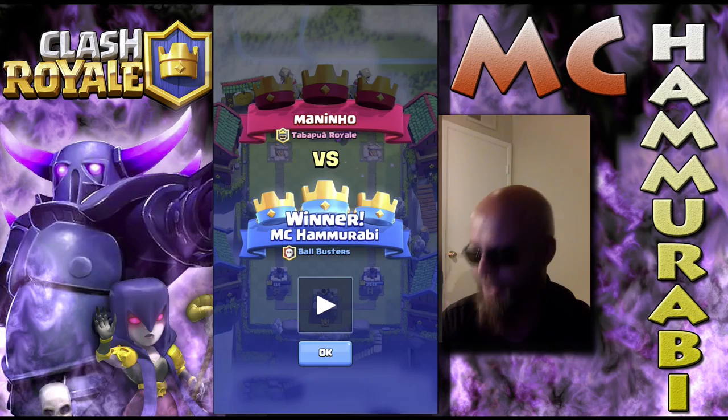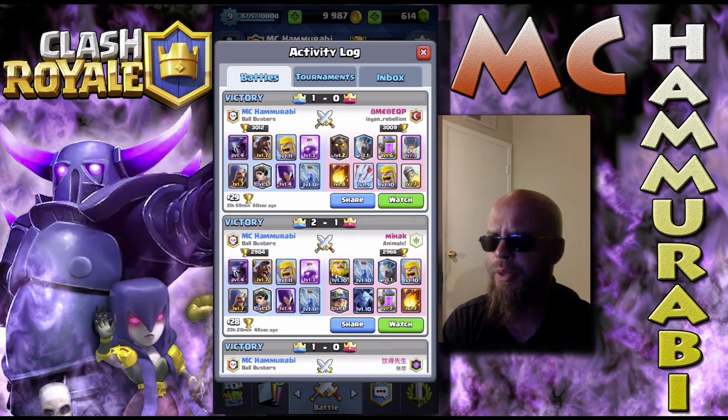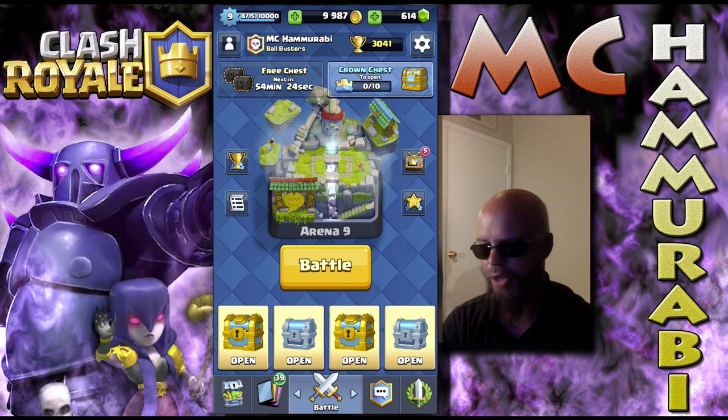So anyway, as you can see this deck is still very solid in the legendary arena. I won't lie — I do struggle, especially right after the league reset I do get knocked out of the legendary a few times, make it back in, then get knocked out, but it's still a very solid deck. I did just upgrade my wizard to level 8 so we will have some replays showing that wizard very soon, and hopefully the wizard continues to be a strong player in our deck. So I'm going to go ahead and end the video there — we'll have some more goodies for you soon. Again I'm MC Hammurabi and happy clashing.